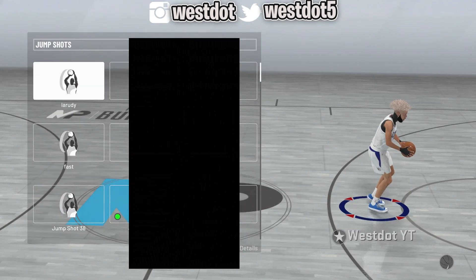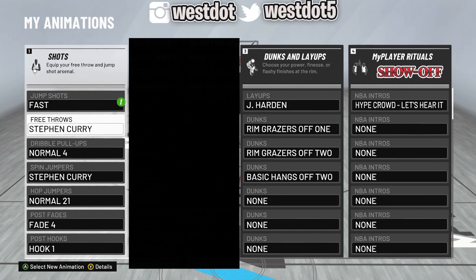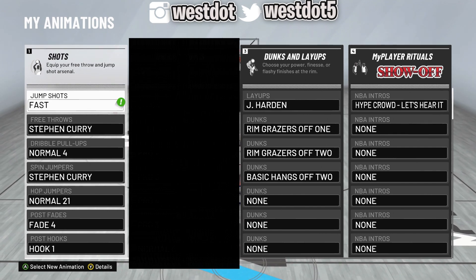Then boom — you go back to your shot and equip the custom. Mine's named 'Fast.' I'll equip it instead of this jump shot 70, and then it's gonna save after every game because I actually have all the jump shots now. It's not gonna switch back to jump shot 70 anymore — and you're blessed.